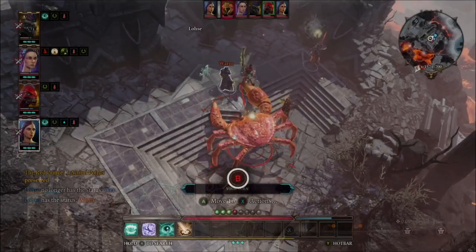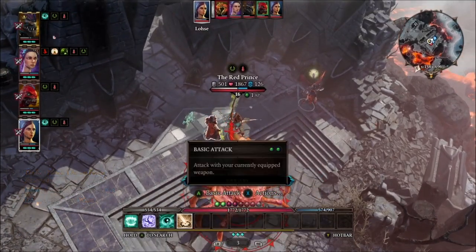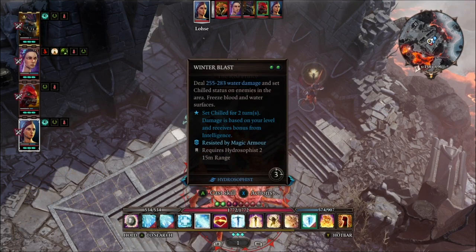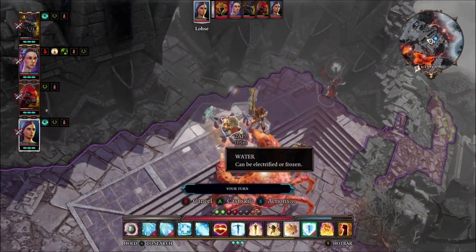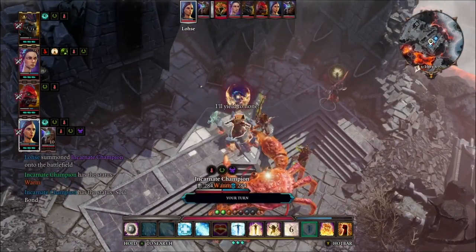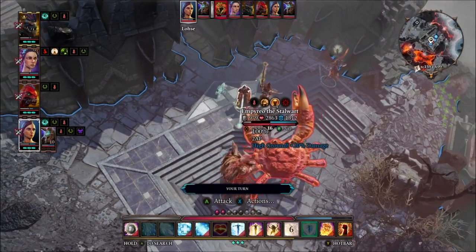Divinity: Original Sin 2 also has a rating of 'Great' on the Steam Deck, and I'd have to agree. The only problems I ran into were the loading times — consistently quite long — but once you got into the game it ran great. The controller support was amazing, already set up for you so you could just jump in and play. My cloud saves even worked, which isn't a huge surprise as this game has particularly good cloud save and cross-play support.